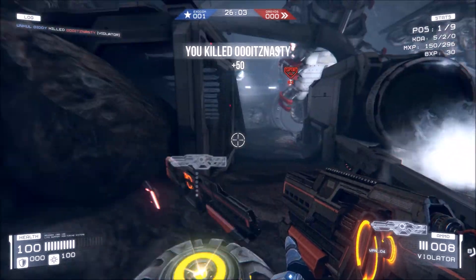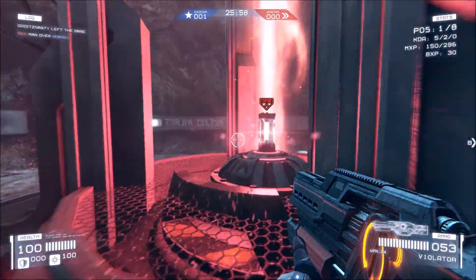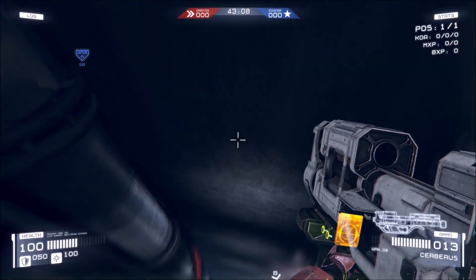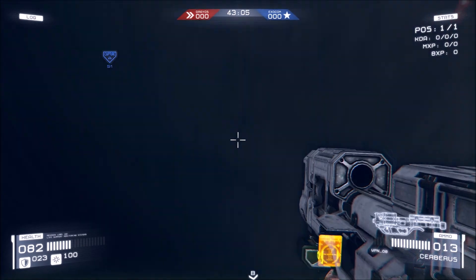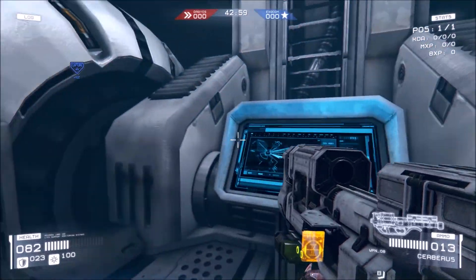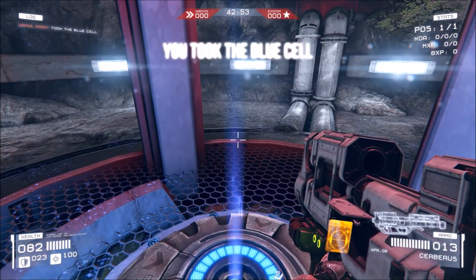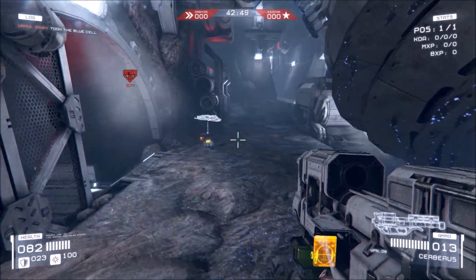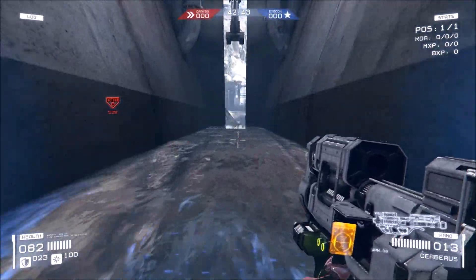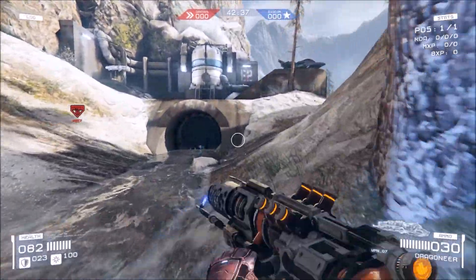The one biggest balance issue is that the Cell Capture time is way too long. I think it should be set to 20 minutes max, maybe 25. The default is 45 minutes and if you have two really evenly matched or equally bad teams that can't get the cell to the other base, you're going to be stuck there forever. I'd prefer shorter match times so you can get through more games.